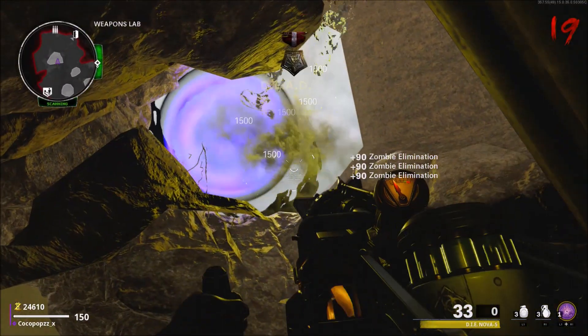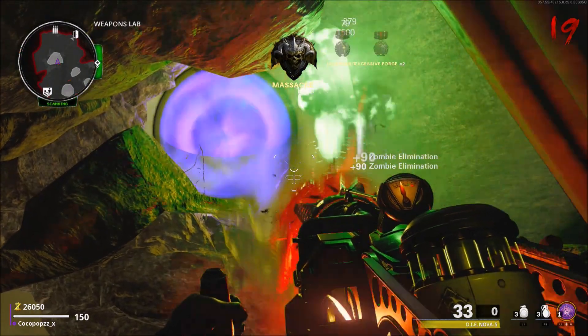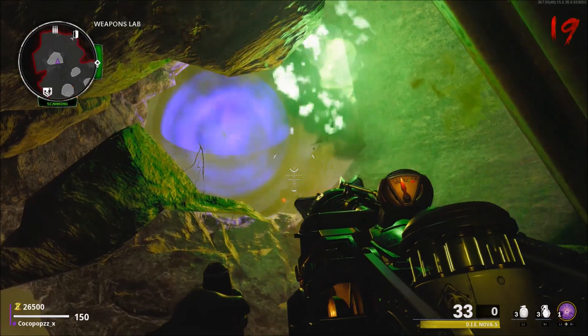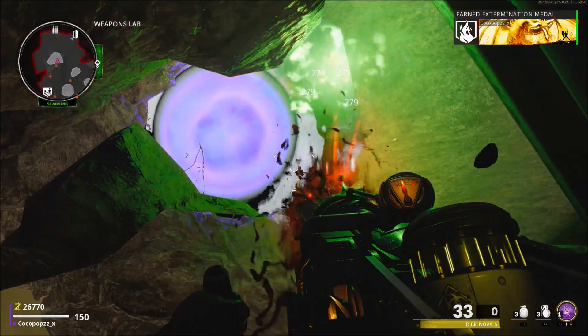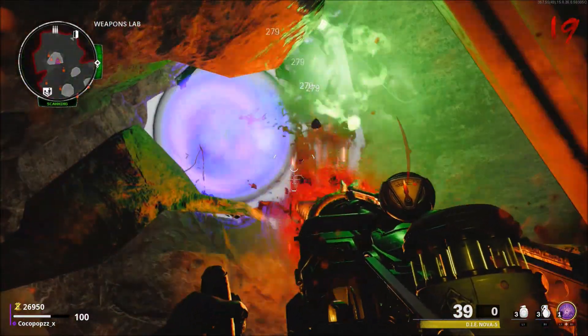Hello, what's going on chaps, Coco Pops here, welcome back to the channel for more Cold War Zombies content. We're going to be showing you guys a fast spawning pilot glitch over underneath the pool, underneath the teleporter itself. I have showed this before but the day I showed it, it got patched instantly, so I'm going to show you how to get there again after all patches.